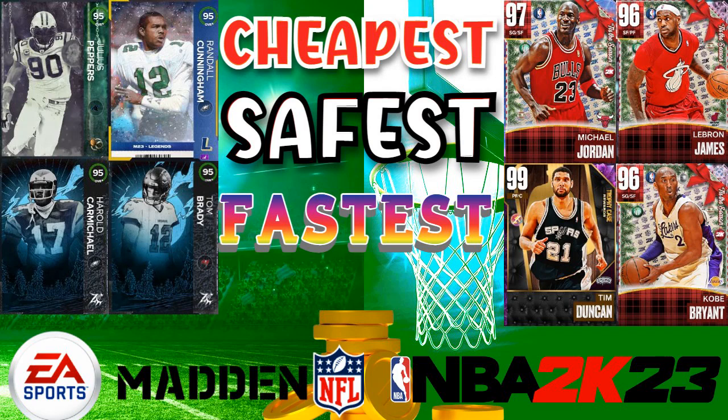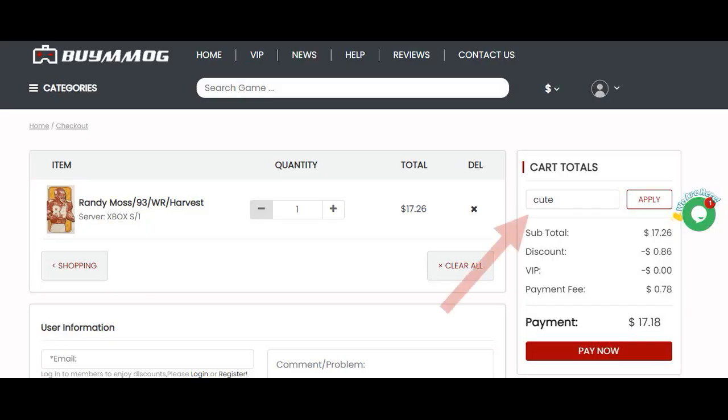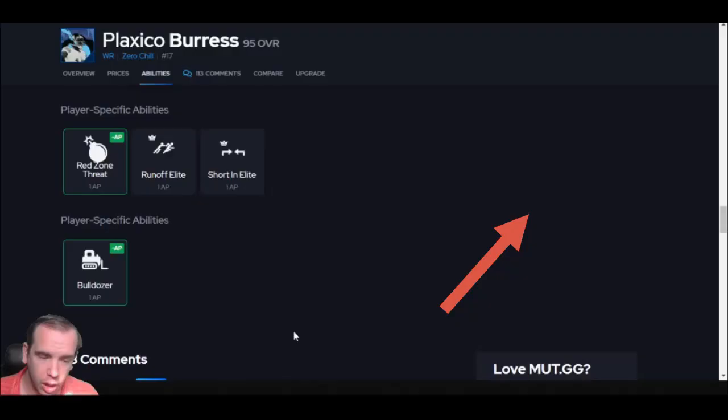For the cheapest, safest, fastest coins for Madden, 2K, or FIFA, go to BuyMMOG.com. Use code Q to get your discount. Link is down below. Stop gambling your money on packs — get the coins you want. You can get coins, or now you can even buy players. We can trade the players over to you. You can quick sell the card, or you can just buy a regular card and keep it. Trading players is 100% ban-free.